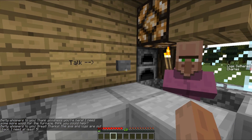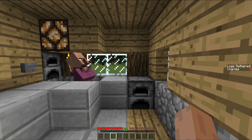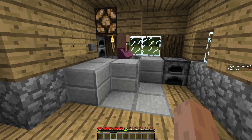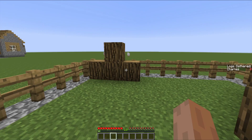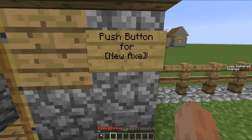Here we go — hit the button. You see the scoreboard pops up and she says, 'Thank goodness you're here. I need some more wood for the furnace. Think you could help? Great, thanks. Axe and logs are out back, I need at least five.' You'll notice scoreboard variables off to the side as a quest log pops up, showing 'logs gathered, Charles, zero.'